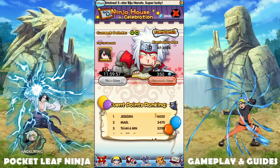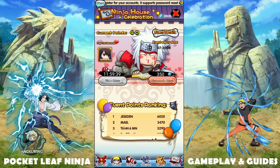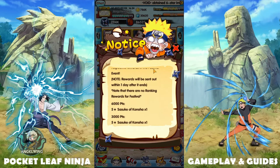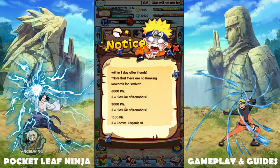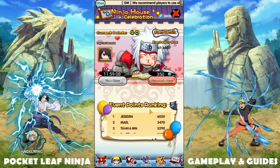I talked about the festival in previous videos but I'll explain it here. Go to the village, press on the festival notice, and read the description. At 1,000 points you get one five-star legendary ninja; at 1,500 points you get a five-star commemoration capsule; at 3,000 points you get the first Sasuke; and at 6,000 points you get the second Sasuke. So you can get one Kage-tier character from this event.